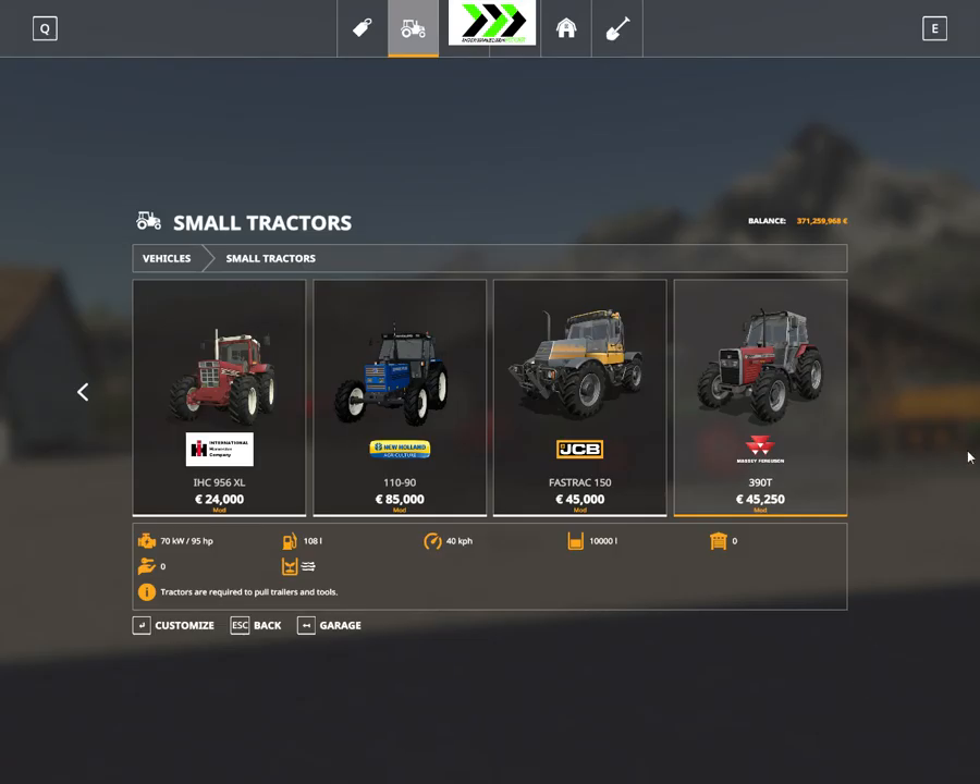Hello and welcome to Farming Simulator 19, I'm Andy and this is a first look — well, it's a review on a couple of tractors. We're going to start out with some track tractors: the International 956 XL, the New Holland T110/90, the JCB Fastrak 150, and the Massey Ferguson 390.